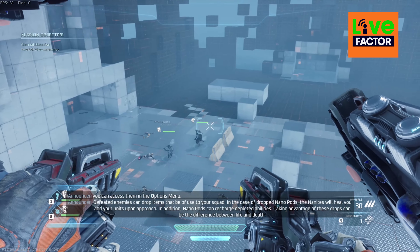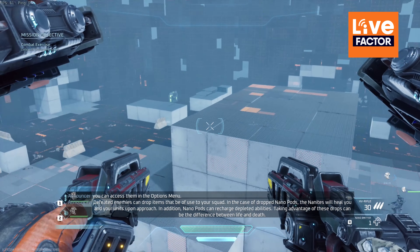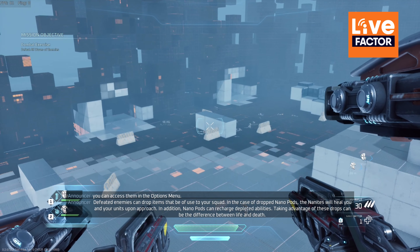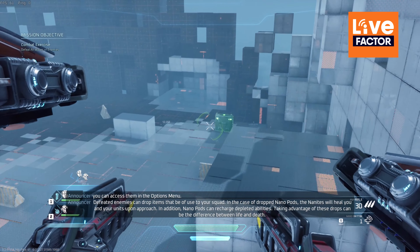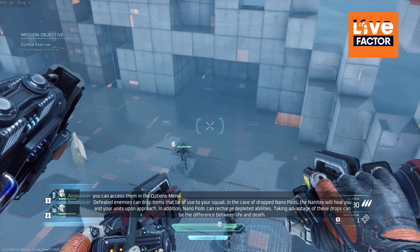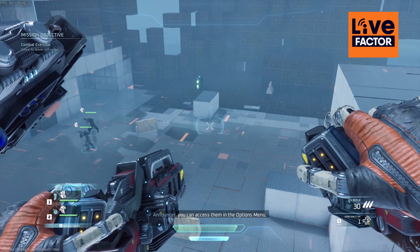Defeated enemies can drop items that may be of use to your squad. In the case of dropped nanopods, the nanites will heal you and your units upon approach. In addition, nanopods can recharge depleted abilities. Taking advantage of these drops can be the difference between life and death.